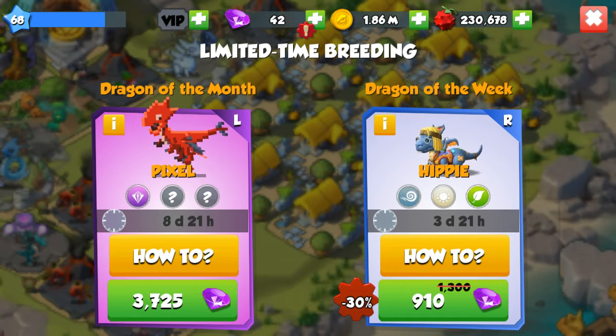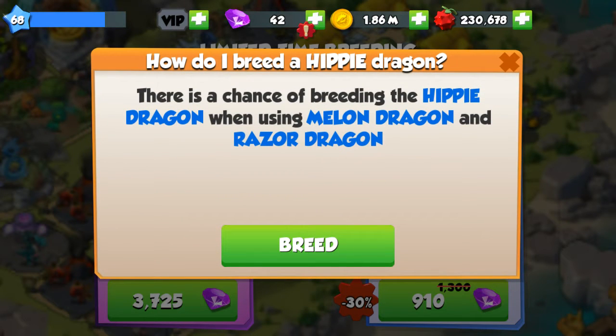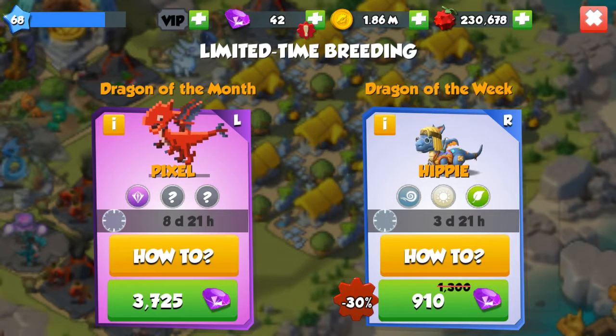The hippie dragon is a rare dragon with wind, light, and plant elements. To breed it this week you have to use the melon and the razor dragons, or you can buy it for 910 gems.